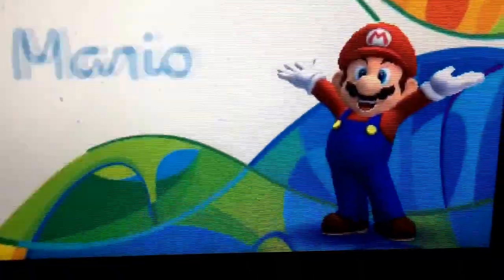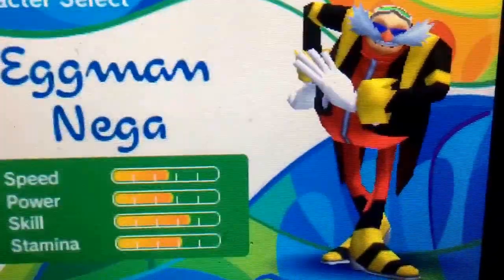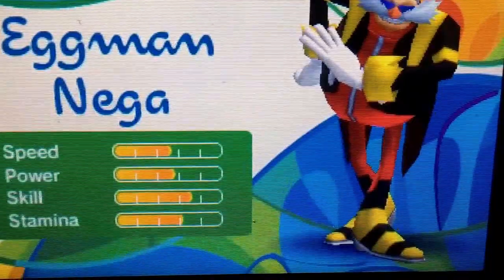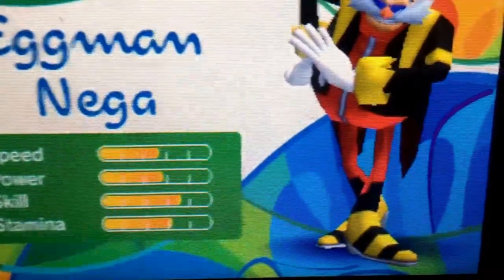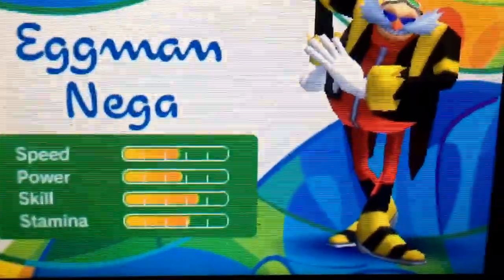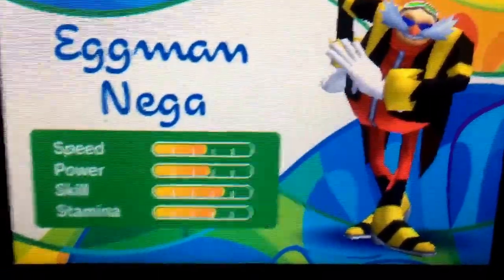The next one will be in the Long Jump event. The character to unlock here is Eggman Nega, from the Olympic Winter Games for DS and Wii. On Day 4 of the Mario Story, you'll find Eggman Nega — beat him in Dream Long Jump and you can then use Eggman Nega, the scientific genius, anytime you want.